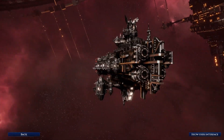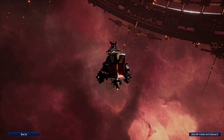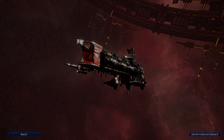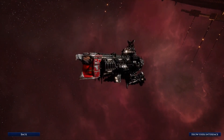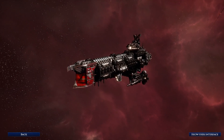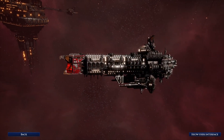Its primary weakness, much the same as other Imperial battleships, is its slow movement — coming in at only 15 centimeters — potentially being outrun by its own fleet or outmaneuvered by enemies brave enough to challenge it. Finally, another ancient design: the Oberon-class battleship is the last on this list as documented by the Battlefleet Gothic Core rulebook and the Armada Expansion rulebook.